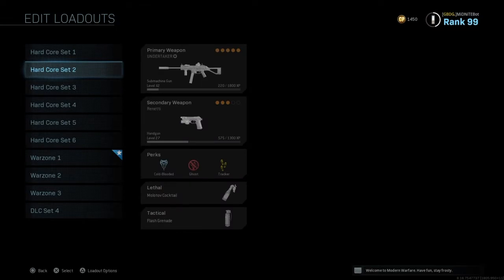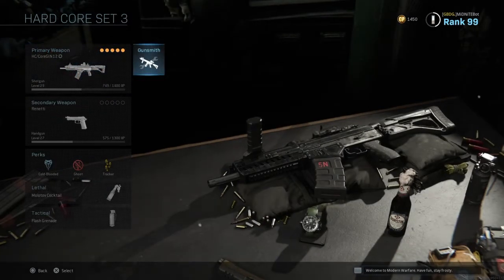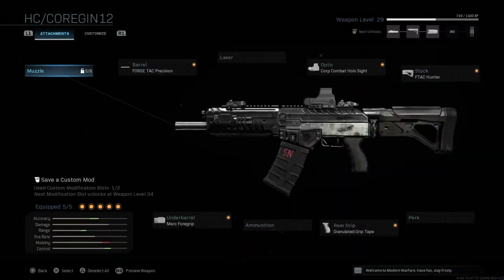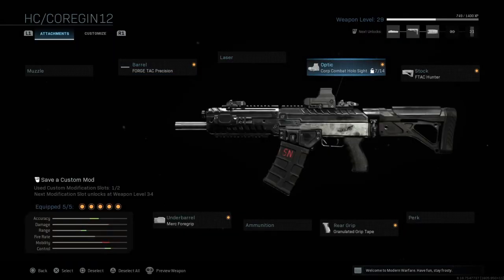What's up guys, if you're not today, we're back with yet another class setup. Today there's actually not gonna be any face cam in this video, it's just gonna be a straight out video. As you guys can see, we're gonna be using the Origin 12. For the attachments, we've got the ForgeTac Precision Barrel, the Corp Combat Hollow Sight, and the F-Tac Hunter Stock.